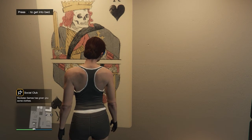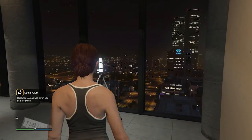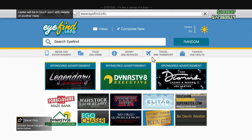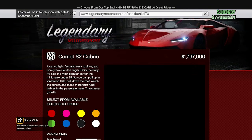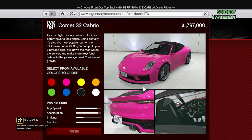What's up guys, GTA Pups here, and welcome back to another brand new GTA 5 video. In today's video we're going to be looking at the all-new Comet S2 Cabrio that has made its way into GTA 5 Online today, and also going over discounts, bonuses, sales and more that arrived today. So let's get right into today's video.